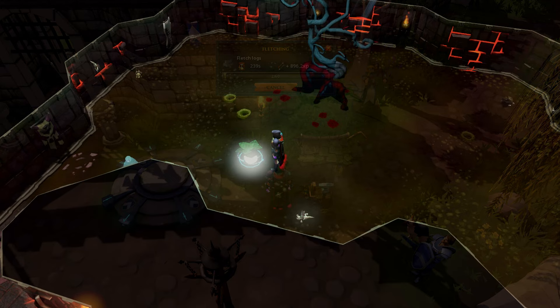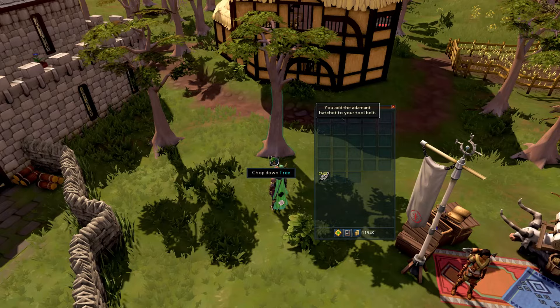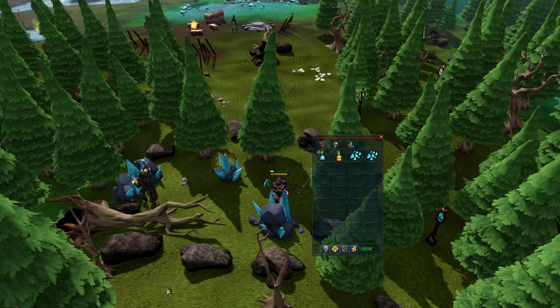If you hate making your own divine locations and you have level 95 Dungeoneering and Prif unlocked, you can go inside the Gorajo Hoardstalker Resource Dungeon and hop worlds until you find the divine skilling location of choice to get your daily limit. If you add a higher tier hatchet to your tool belt, like a rune or adamant hatchet, even if you're not level 40 woodcutting yet, it will give you the highest hatchet available for your level. This does not however work with a pickaxe. If you want to get the most out of your AFK mining session, you'll have to use stone spirits of that particular ore and a perfect juju mining potion. Every time you get an ore with these two combined, your stamina will be filled up to 100%, giving you more experience and increasing progress.